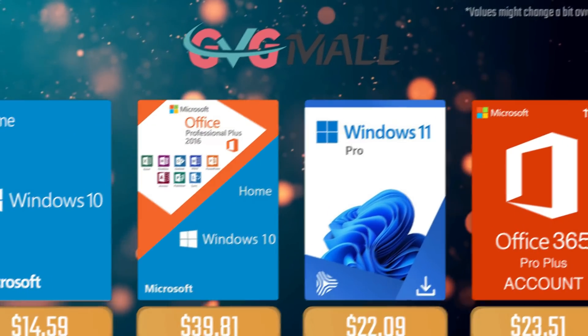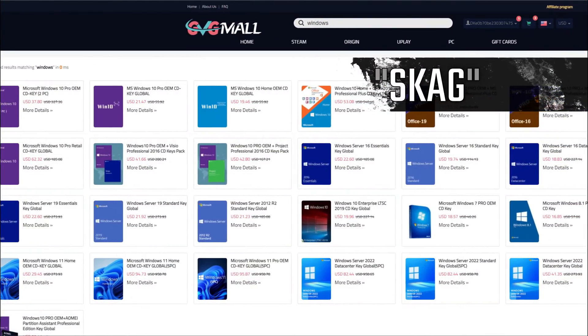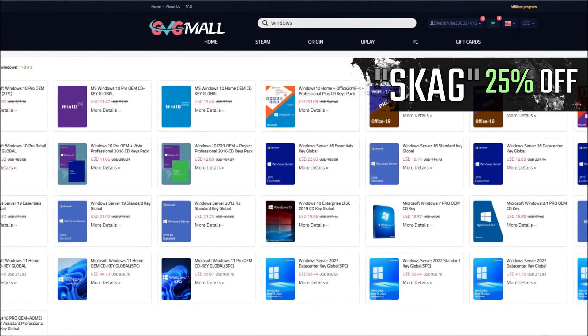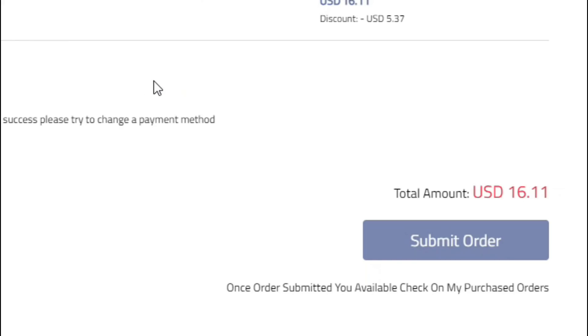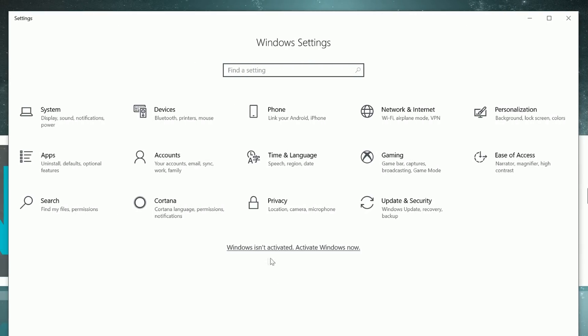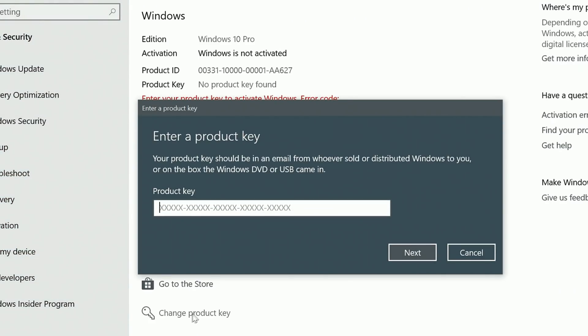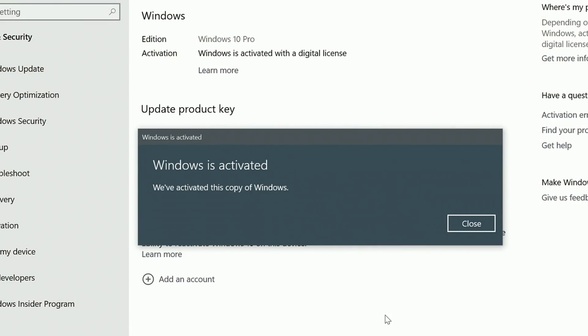Today's video sponsor is GVTMOG. Using my SKG discount code gets you 25% off across several products, making a Windows 10 serial key only $16. After payment you'll receive the key in your account, and all you need to do is enter it in your Windows settings for an activated system.